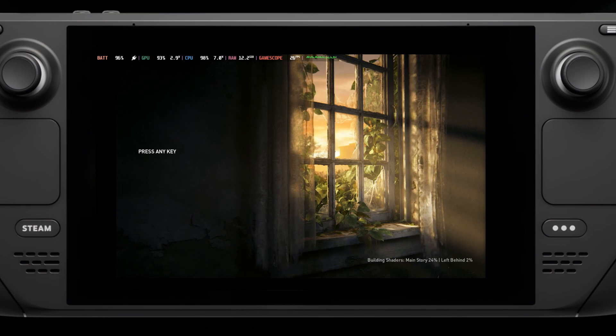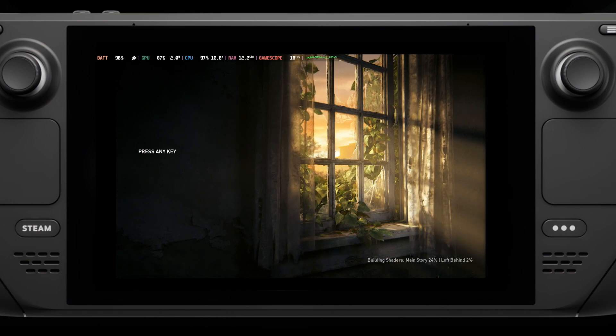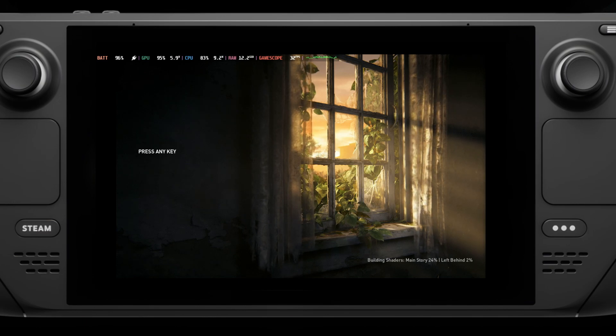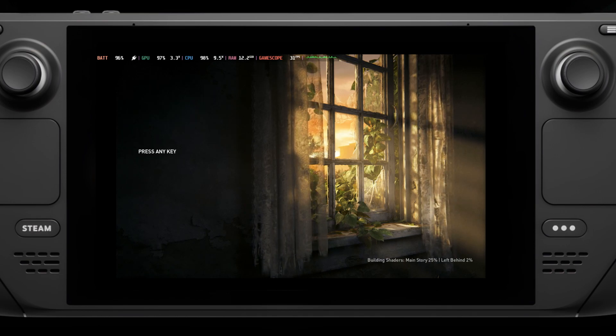You'll need to wait quite a while again at the menu because the shaders need to be built back up yet again. It's nowhere near as bad as at launch where it needed an entire hour to do it. Now it's about 20 minutes for the main game and then about 5 minutes to also do the Left Behind DLC. It's not great, but it's still vastly better than it was originally.